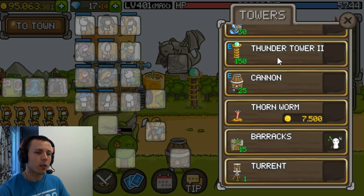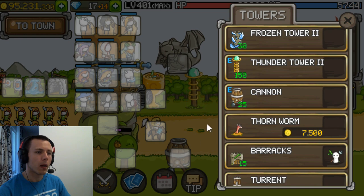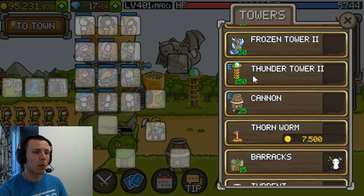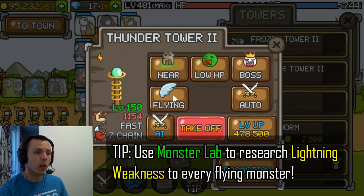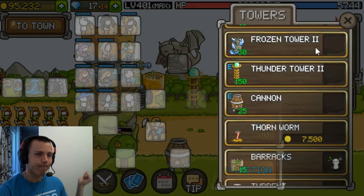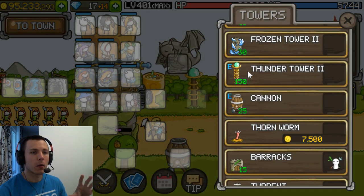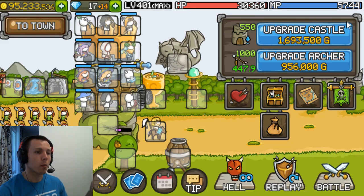For towers, the only tower I've really leveled is the thunder tower — the rest are really weak and not gonna be that much use. If you wanna spend gold on a tower, use the thunder tower; that's the only really strong tower in the game at the moment. You wanna set it to attack flying monsters because lightning deals more damage to flying monsters. Keep it approximately at the same level as your heroes and you should be fine.